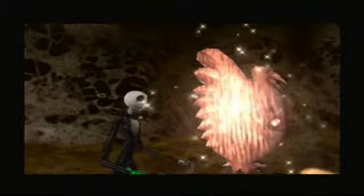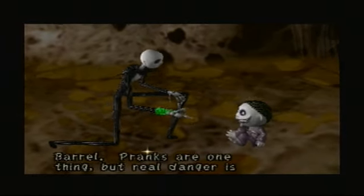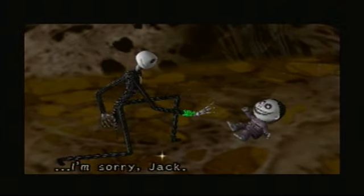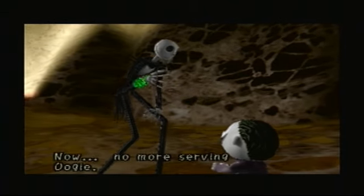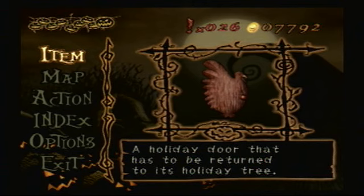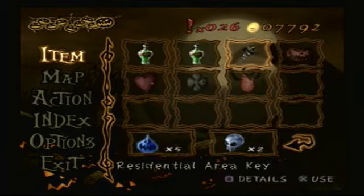Thanksgiving! Where's my turkey? There's a shiny on the ground — pick up the shiny. Yes, this is a very short chapter. A holiday door has to be returned to its holiday tree. For the north gate of the plaza, it unlocks the residential area. And that actually ends the chapter.